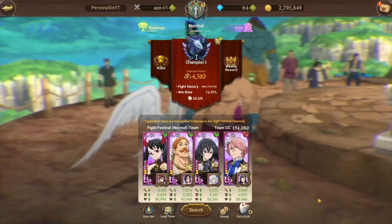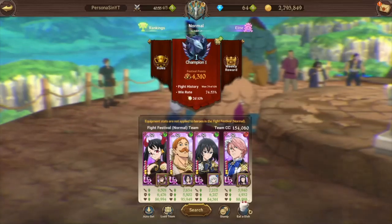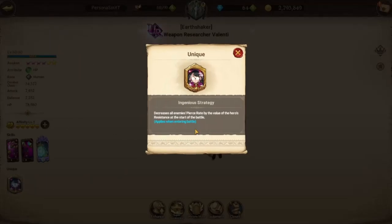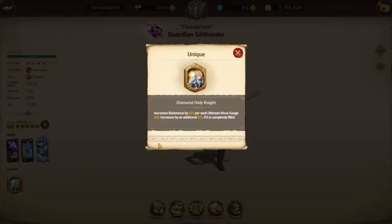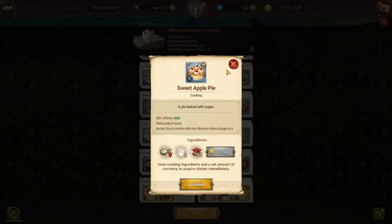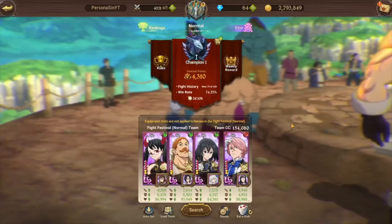It's showtime, what is up everybody, it is I, Persona Fights Roy, and today we have the resistance team. We have Valencia — her passive decreases all enemies' pierce rates by her resistance at the start of battle. We also have Red Gill Thunder, since filling up the orbs increases resistance. I'm going to run this with the ultimate move gauge food, which I'll have to grab first.